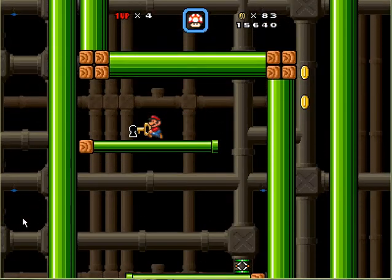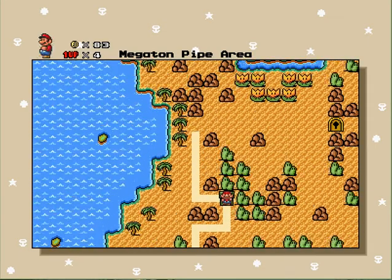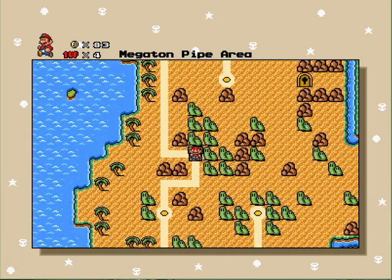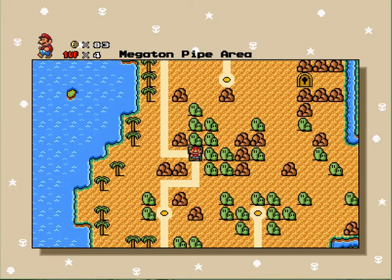As you'll see in just a second, this is going to unlock a secret path that lets you avoid one area, and it takes you to a mushroom house that has a fire flower in it. But you'll be back in just one second to get the regular exit from this area, so I'll see you when I'm back up to that point.